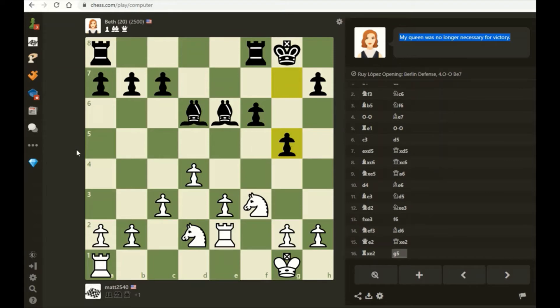Pawn to g5. If the queens were still on the board, this move would be pretty risky because it opens up her king - the pawn can't defend as well when it's far away from the king. But without the queens on the board anymore, it's harder to mount an attack, so she can get away with playing g5. What she's trying to do is dislodge my knight from f3 by playing g4 next move. So I'm now thinking about playing e4. Before, I was concerned about e4 then bishop f4, but now the queens are not on the board - I can just play g3 and not worry about loosening up my king. Let's grab some space.